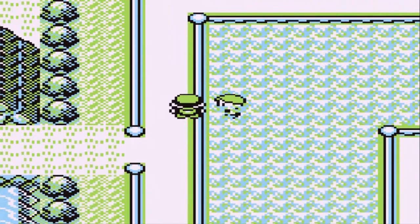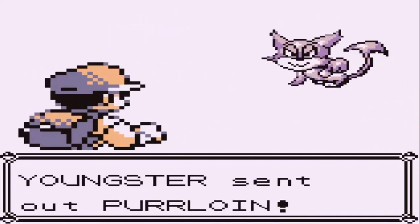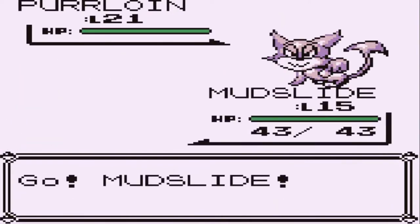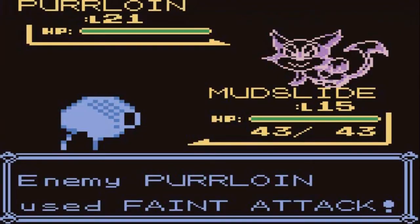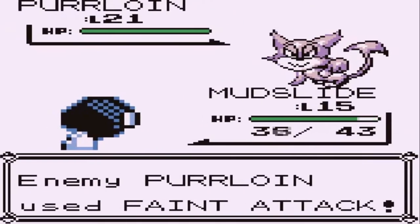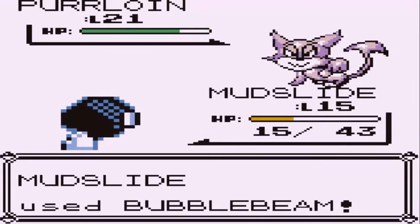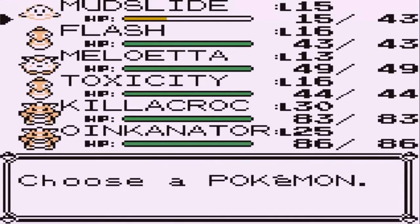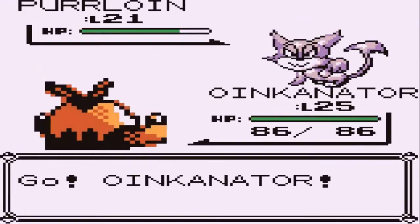Alright, here we go going up against a Youngster coming with a Purloin at level 21. We have Mudslide — let's go with a Bubble Beam. There's a Faint Attack right there and that hits us pretty hard. Bubble Beam hits pretty hard too, but we need to switch out our Pokemon so let's go straight to Oinkinator.